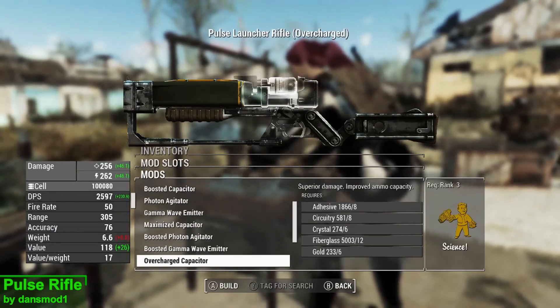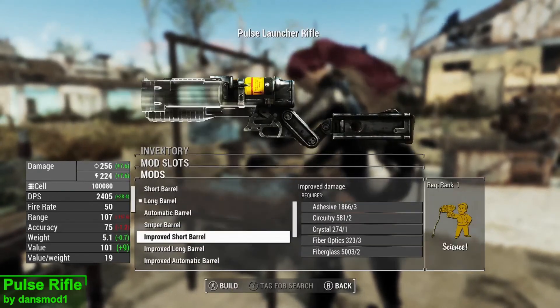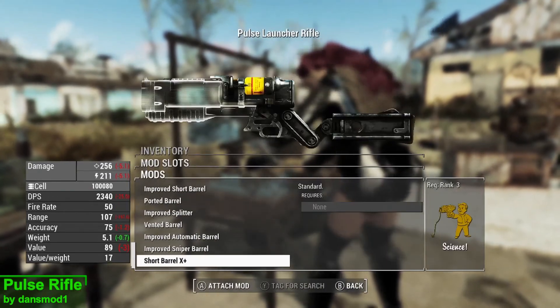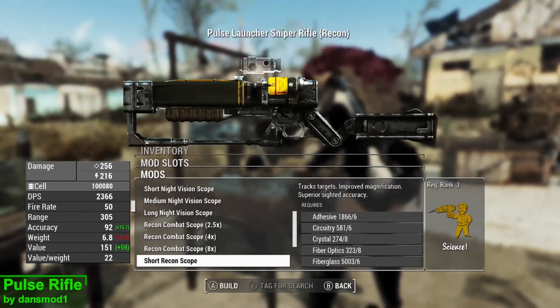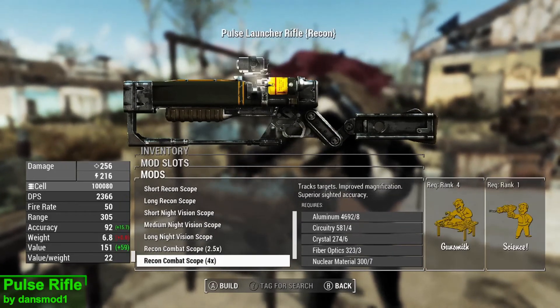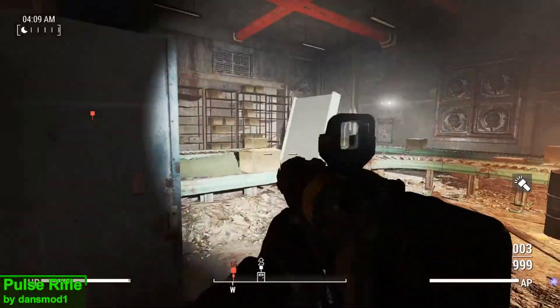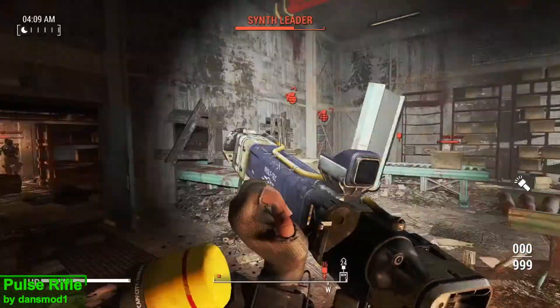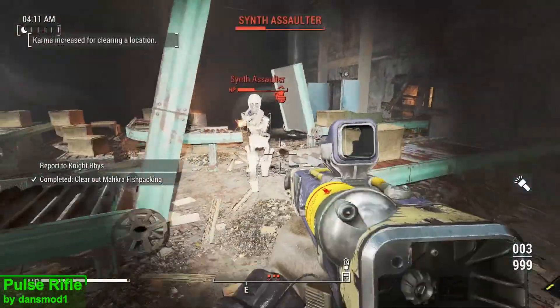In terms of upgrades you have the choice of 37 capacitors, 22 barrels, 16 stocks, 51 sights, and finally 10 muzzles. Now despite having all of these upgrades, most of them don't actually work, so I would stick to the standard laser weapon upgrades for this mod.